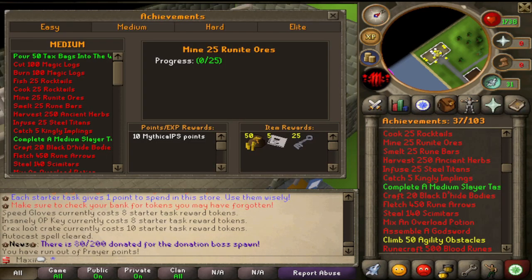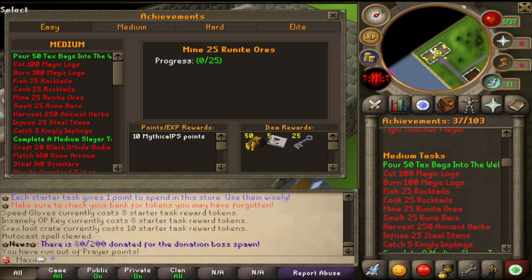So we will be starting the achievement grind - or continuing it, I should say. We were at 37 right now. I think the first one I'm going to get done is the magic logs woodcutting and burning. I want to get the rocktail ones - should be pretty easy as well. I'm hoping to get to like 50 achievements done this episode, that's going to be the goal. 50 will put us halfway, at least number-wise, but obviously the elite ones are going to take a lot longer than the medium ones. But you get scratch cards which aren't bad, and you do need to do these achievements. I think we'll get a crack on these and try to get some progress.